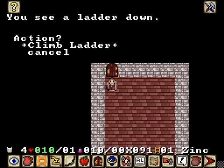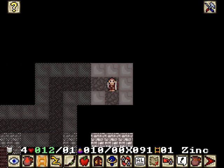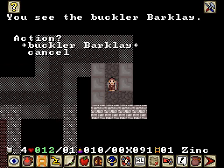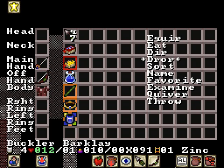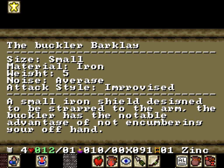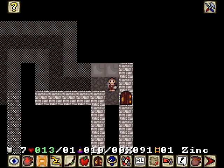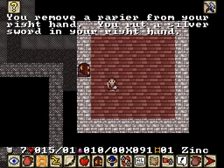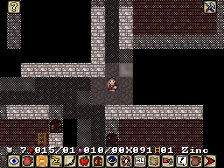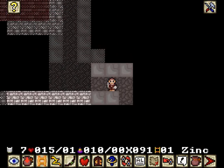Let's not climb the ladder yet — check the map, just to get an idea of how big these maps are. There's a buckler: designed to be strapped to the arm, has the notable advantage of not encumbering your off hand. Go ahead and drop the bow and use it when I need to. Silver sword — that must be so much better than a rapier. Picking up stuff and learning what's good and what isn't is super important.